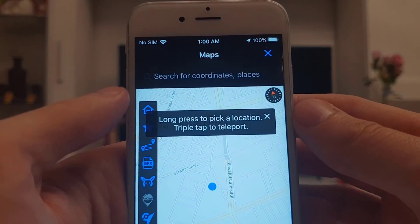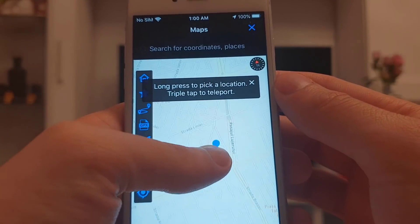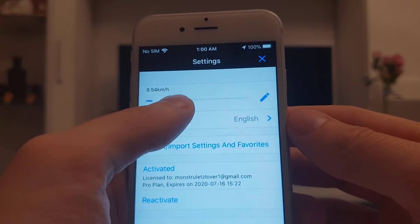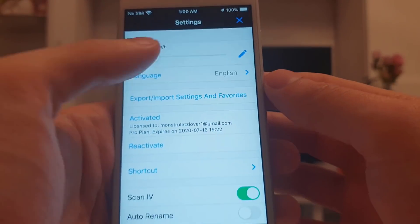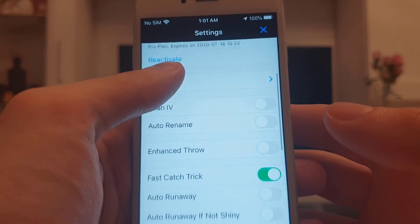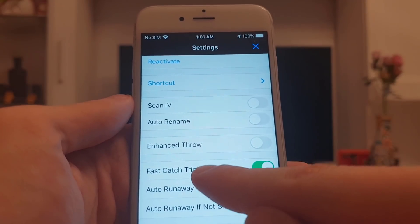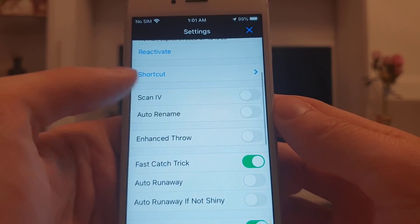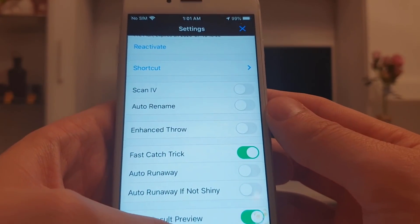Let me show you some of the other features. You have an open map where you can set up the coordinates from point A to point B, you also have the number of kilometers per hour, ScanIV which you can activate or deactivate, Enhanced Throw and Fast Catch trick which will help you catch the Pokemons much easier, and a bunch of other features that I'll let you guys discover.